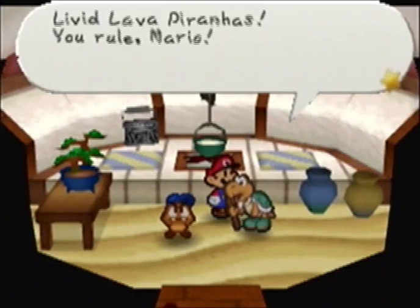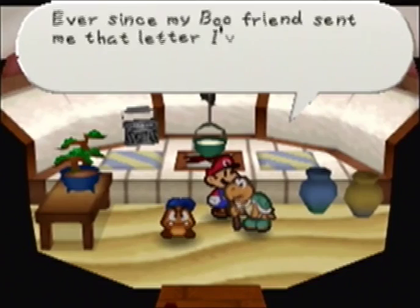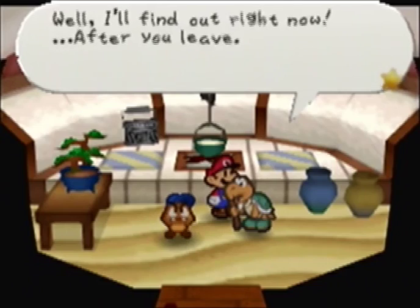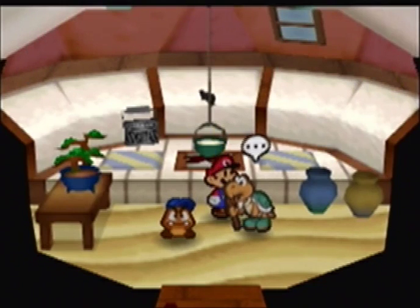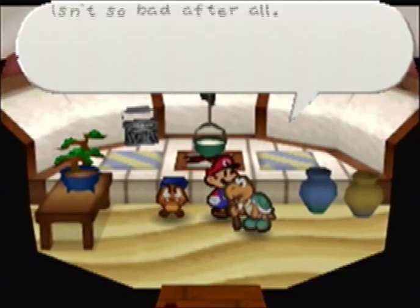Here's your package. Koopa Koot says: 'This is the package I requested! I've been dying to know what's inside. I'll find out right after you leave.' Why can't you just tell me what it is? I wonder what could be in there — maybe he's a jewel thief, or a serial maniac keeping heads in a box, or an embarrassing snapshot from a Christmas party... or his Playboy magazines. And we get one coin as usual.